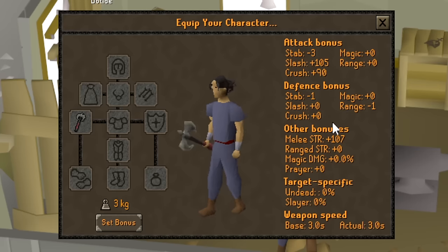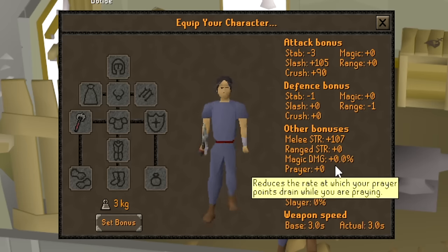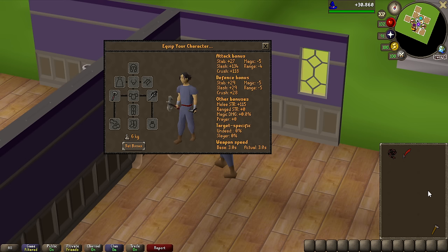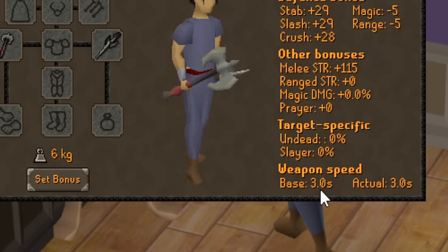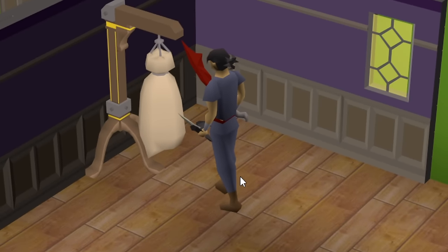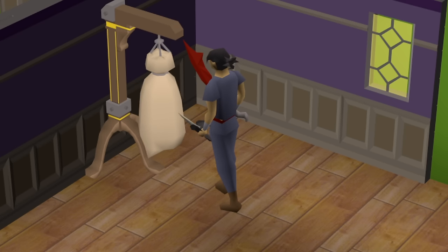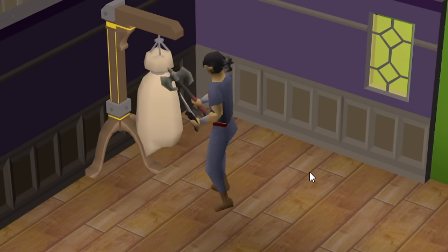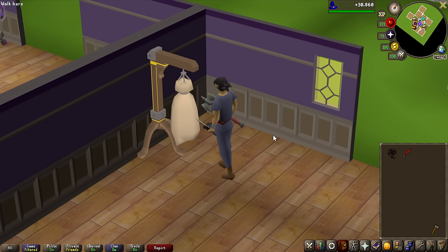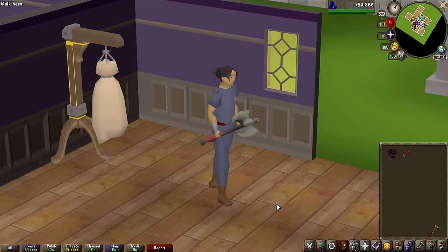One-handed weapon looks pretty good, honestly — 105 slash, 90 crush, and that juicy 107 strength bonus. The axe is one-handed so you can use a defender with it, just like the Abyssal Whip and Dragon Scimitar, which are most likely the best two weapons to compare it with, as it should be placed between them. One main difference though is that the attack speed of the axe is 3 seconds, meanwhile the other two are 2.4. But with no gear, no boosts, no prayer — Dragon Scimitar max hits 24, Abyssal Whip 26, and the Zombie Axe is a 31. That is a substantial difference, though it is supposed to be worse than an Abyssal Whip overall, but definitely a very good weapon in between.